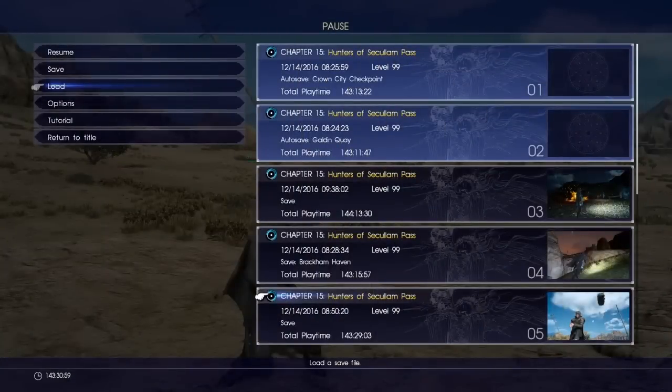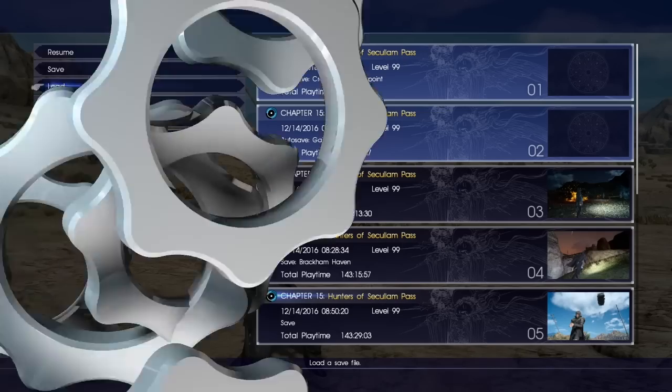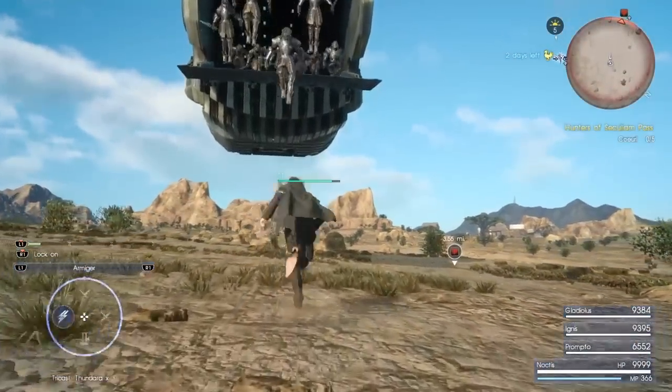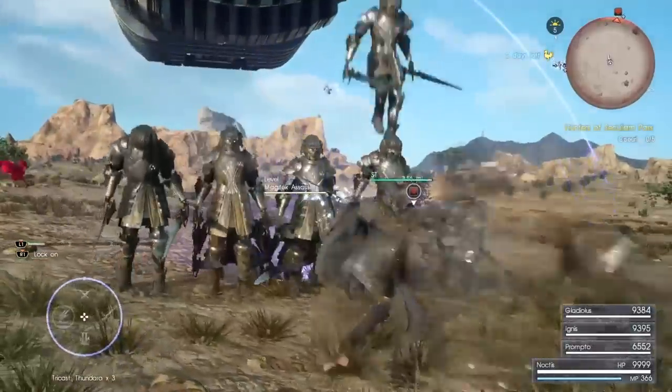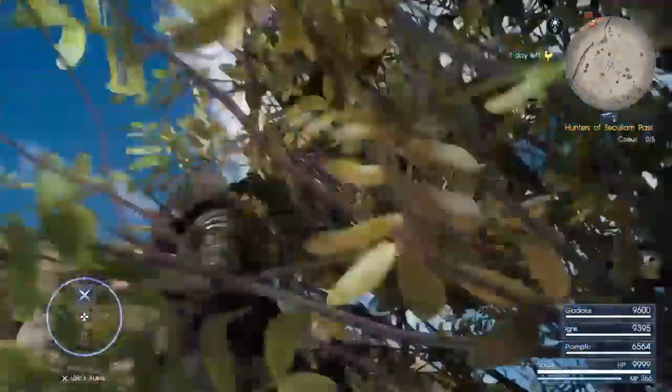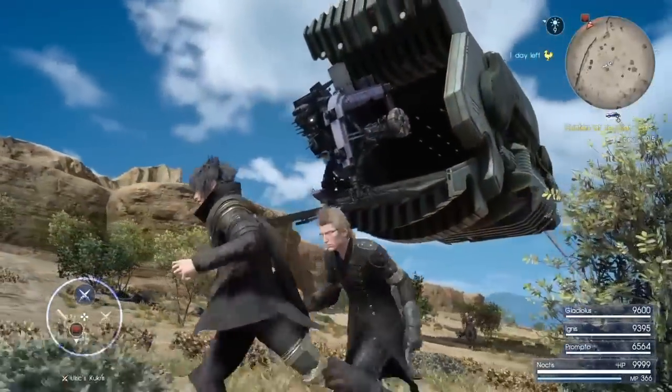When that happens, you want to create a save so you can load and reload just in case this secret boss doesn't spawn. As you can see, sometimes you get some lower level enemies that spawn — that's not what you want. What you really want is for this boss to spawn right here.